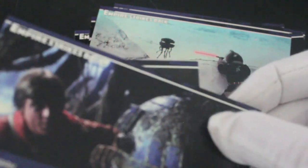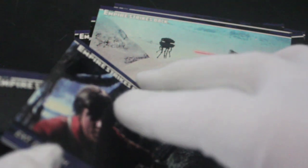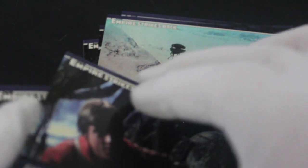Cheeky monkey gets up to no good. These cards are a bit sticky because they're a bit older and they've been sealed in the packs. Be very careful when you try to separate them so you don't ruin your cards. There we go — it's done it.